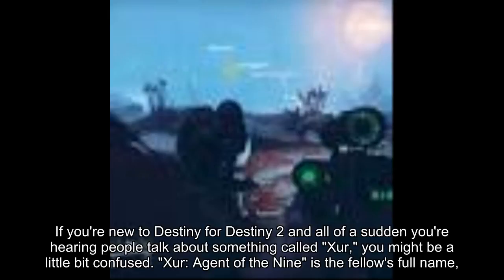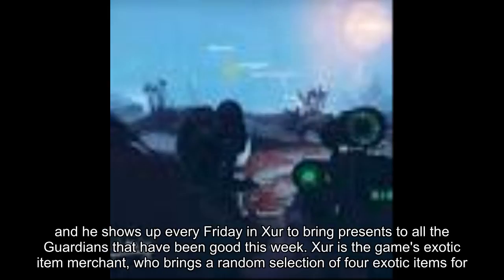If you're new to Destiny or Destiny 2 and all of a sudden you're hearing people talk about something called Xur, you might be a little bit confused. Xur, Agent of the Nine, is the fellow's full name, and he shows up every Friday to bring presents to all the Guardians that have been good this week.